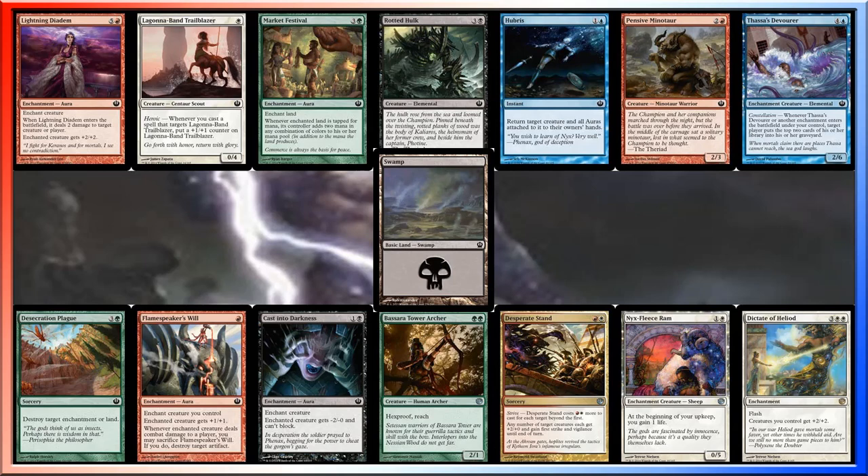Alright, going through this, one thing that jumped out at me was the Dictate of Heliod — if I find a bunch of cards that make tokens, that could be really good. The Desperate Stand is a sorcery that I can cast multiple times, and the Hubris is a combat trick. Nothing else really jumps out at me.